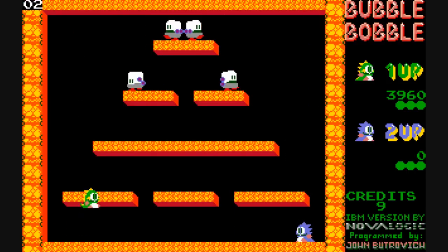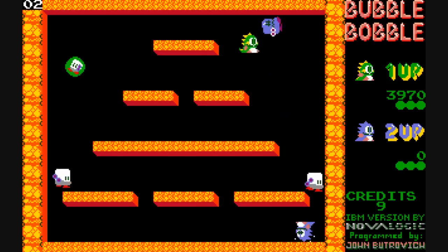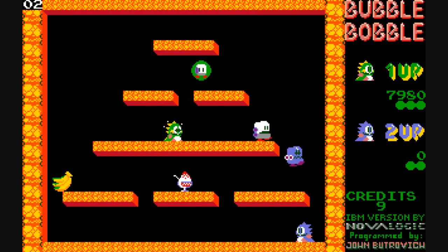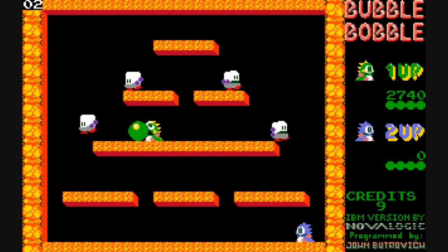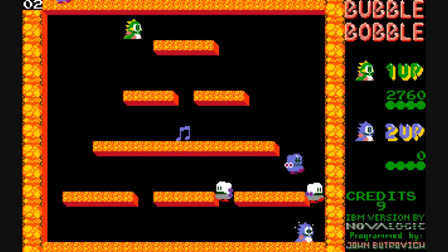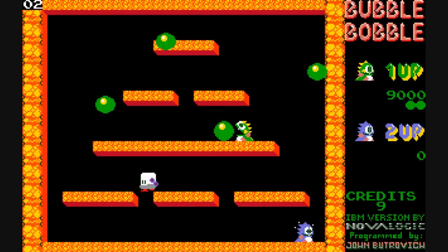Once you beat one stage, it immediately goes on to the next. You can tell which stage you're on by looking at the upper left-hand corner of the screen. Here you can see we're on stage two. The game would be much easier if you do play as two players, because the monsters fly around the screen quite rapidly, especially as the stages progress.